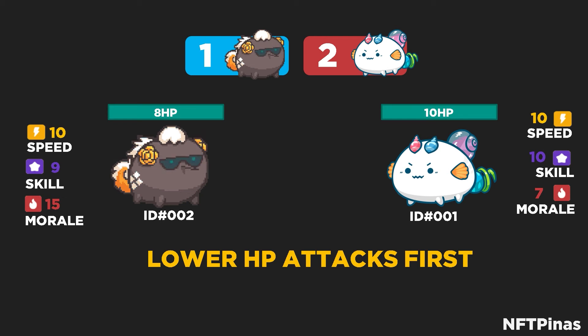In this example, the ID002 Axie on the left has 8 HP and our ID001 Axie has 10 HP. The right Axie has higher HP than the left. So, the Axie that will go first in this turn is the one on the left.